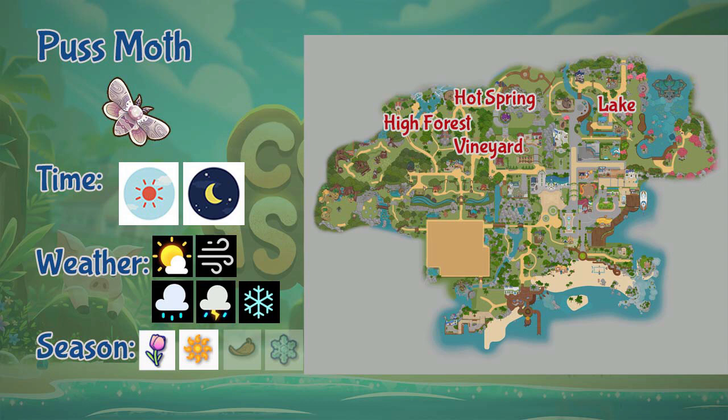Next we have the Puss Moth. This moth can be found in the lake, the higher end of the forest, vineyards, and the hot spring area. You'll find it all day and in any weather, but only in spring and summer seasons.